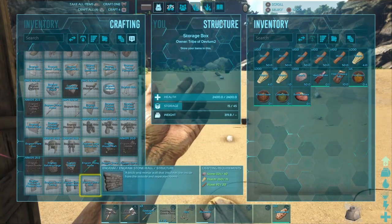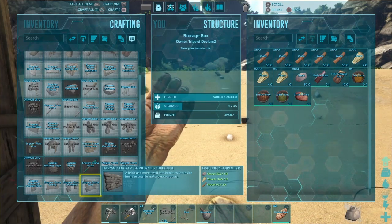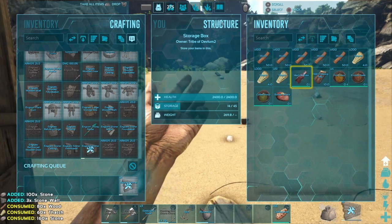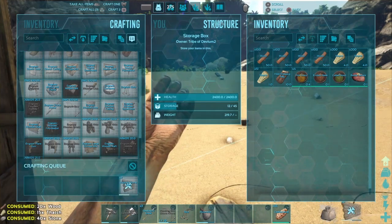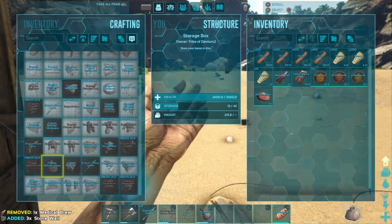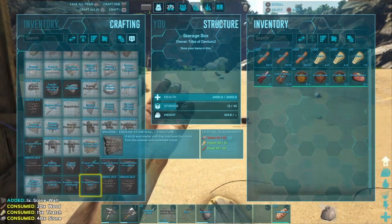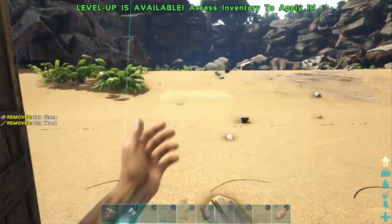Chuck more stone into your inventory because that's the main necessity here. For a two-by-two base, you'll need about eight walls, but since we already built a doorway we just need seven. That covers two sides - one, two, three, four, then five, six, and seven. We won't want to make it too high, so let's make as much as possible. Chuck whatever materials you've got left into the box and let's go build.